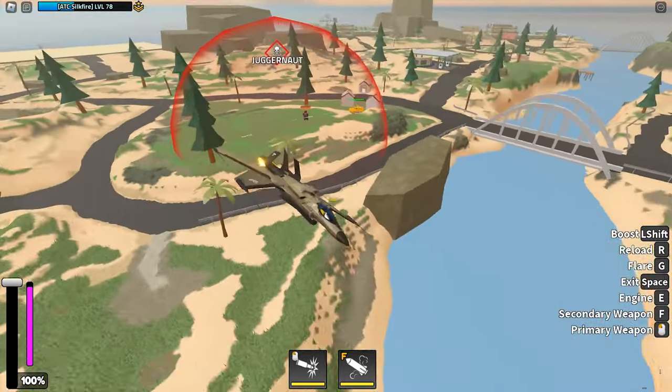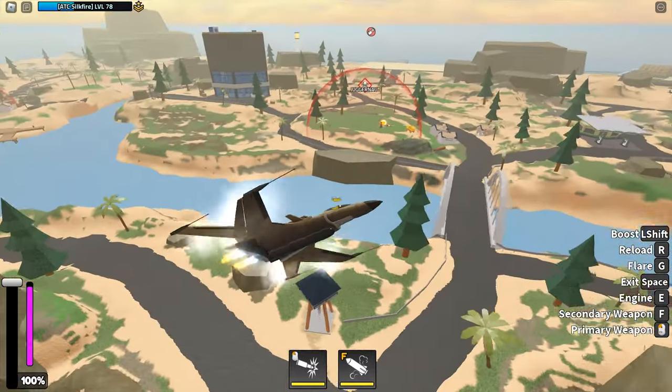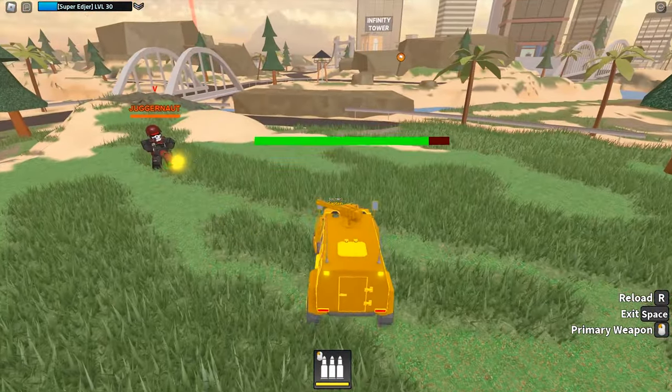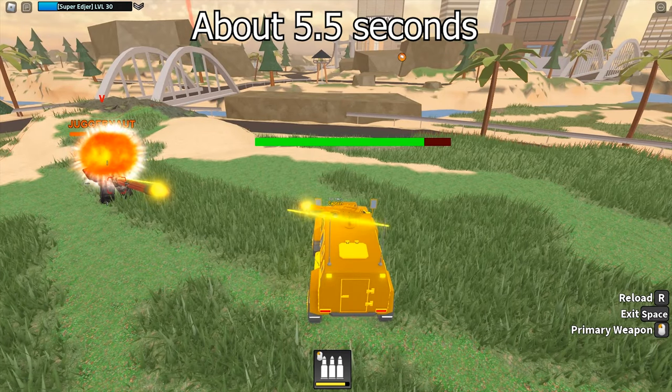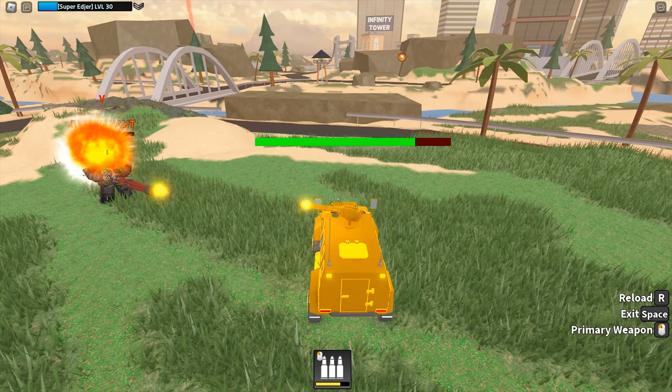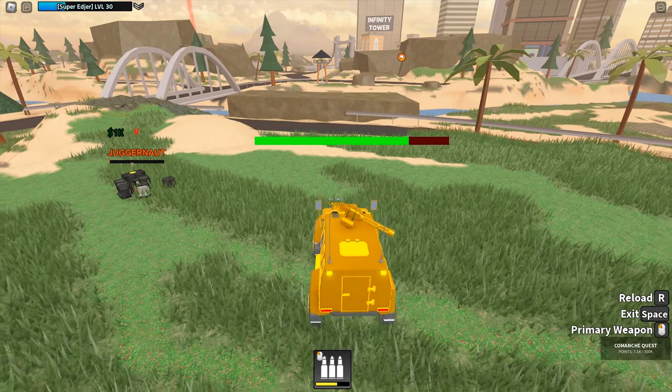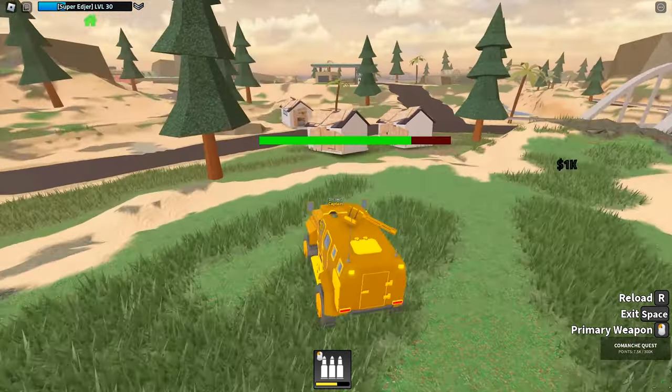This is how the Juggernaut looks like. I am going to switch to a Super Edger — Super Edger has a good history of dealing with high-health NPCs. You can destroy the Juggernaut boss really quickly with the Super Edger.